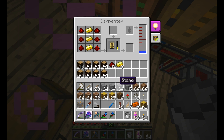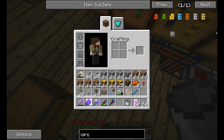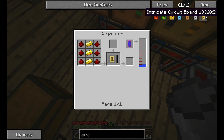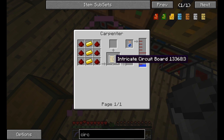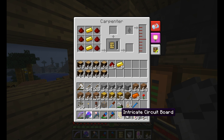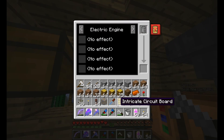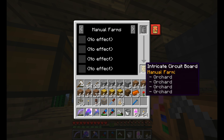That is the intricate circuit board. We solder it — we go back to manual, we want orchard. Orchard and orchard and orchard, and as soon as you put the fourth one in — done. But that is what we need, that's all good.